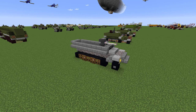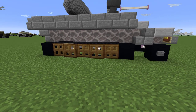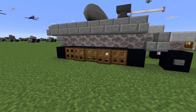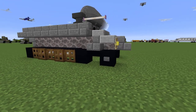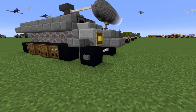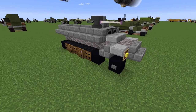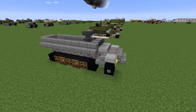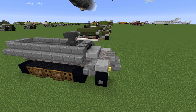Modern troop transports have generally always been wheeled — so basically 6x6 or 8x8 vehicles. As the name suggests, this is a half-track: the rear power-transmitting part uses tracks under the back of the vehicle, while the front has regular wheels like a truck. It makes it somewhat like a tank in that it can traverse quite rough terrain, while the front wheels handle turning and make it more maneuverable.